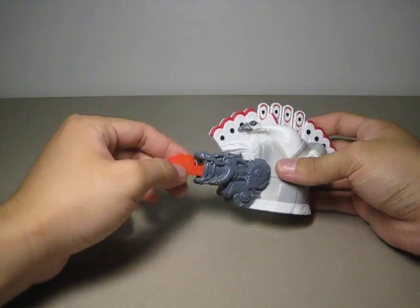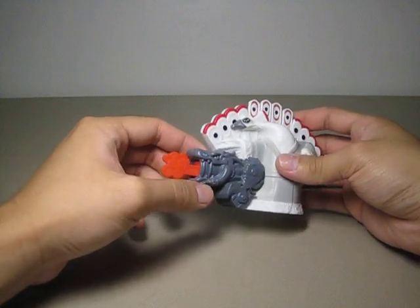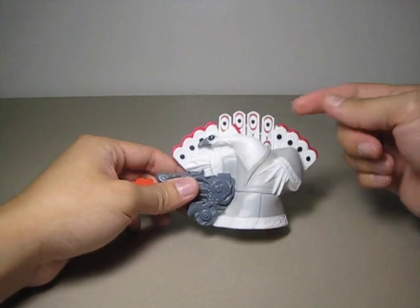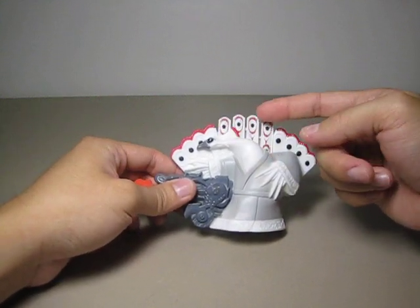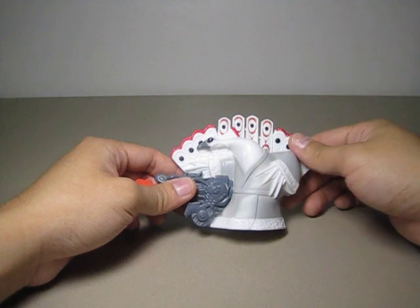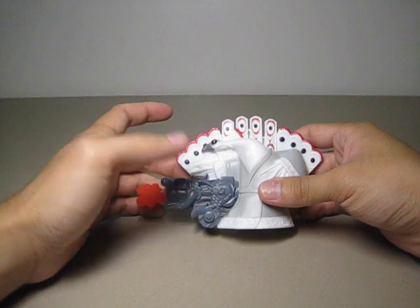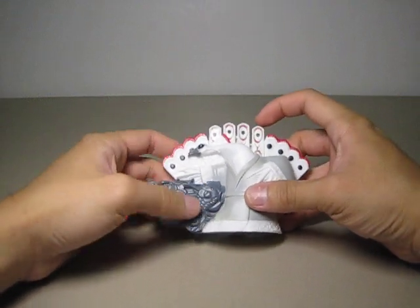I have never seen this one before. I don't exactly know how the mechanism works, but when you push this one in, it's gonna set one of these 4 feathers to become one of the trigger buttons. Let me try if I can press down the first 3 without launching it.